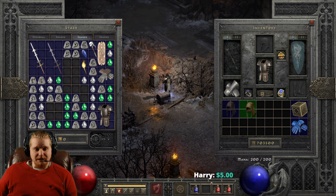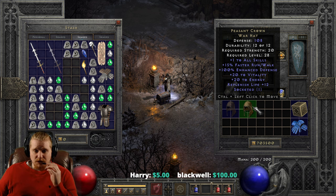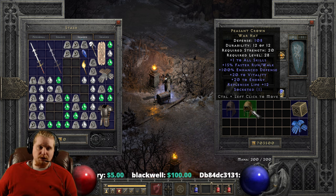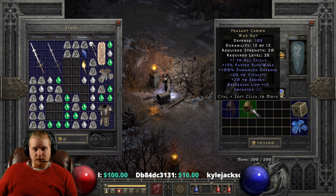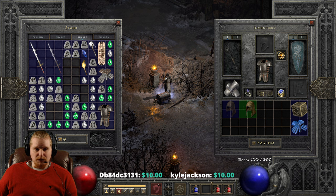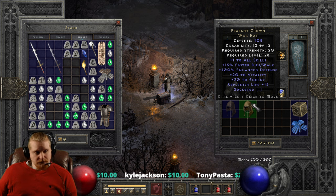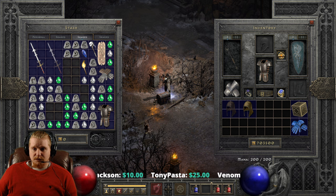The Baby Shaco is the Peasant Crown War Hat. Now the Peasant Crown War Hat is actually pretty nice. The only reason they call it the Baby Shaco is because Shaco is plus two to skills and has some nice effects, and this one is plus one to skills and has some nice effects. Generally when you look at this item, you're looking at it for a low-level character, not a higher-level one. Whereas the Harlequin Crest Shaco tends to be one of the higher-level items you would put on. Peasant Crown is relatively nice, with some relatively nice statistics. So let's go over it, shall we?